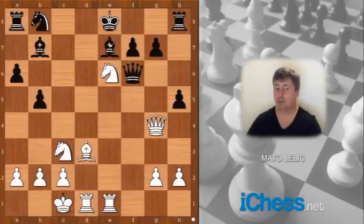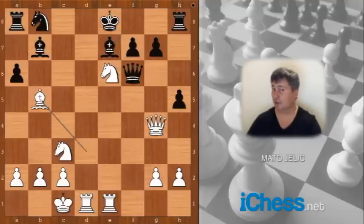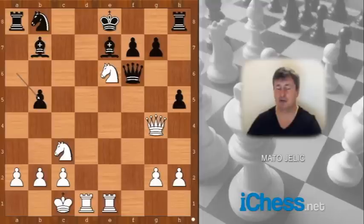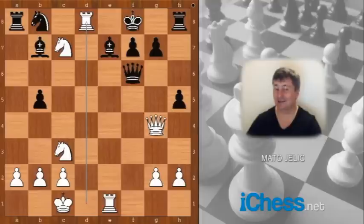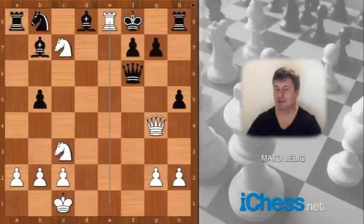Bishop to e7. White to move — how would you continue? Mikhail Tal played bishop takes on b5 check, clearing the file for the rook. a takes on b5, knight to c7 check, king to f8. How would you continue to attack now? Rook to d8 check — a brilliant move! The only move for black is bishop takes rook. White to move and checkmate in one: rook to e8 checkmate. Fantastic!